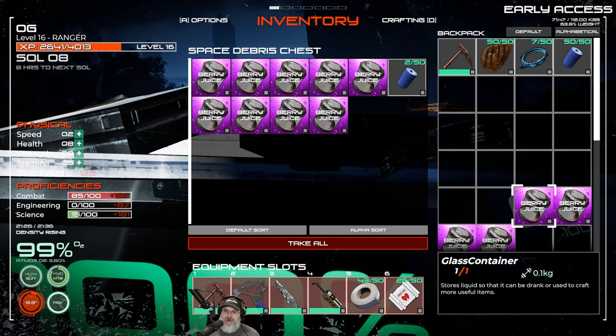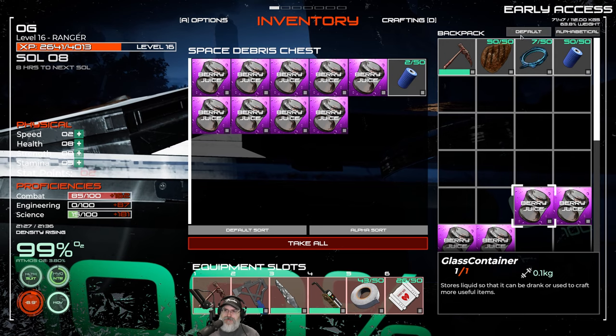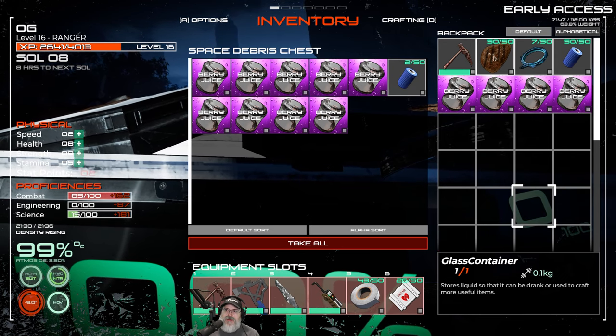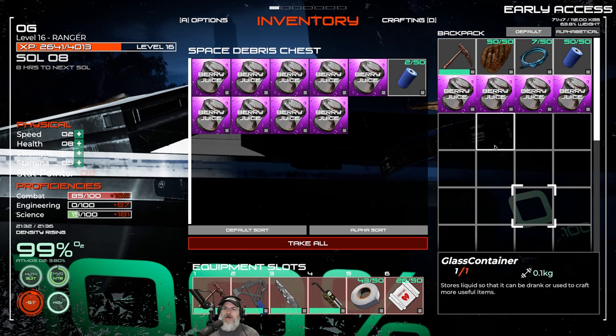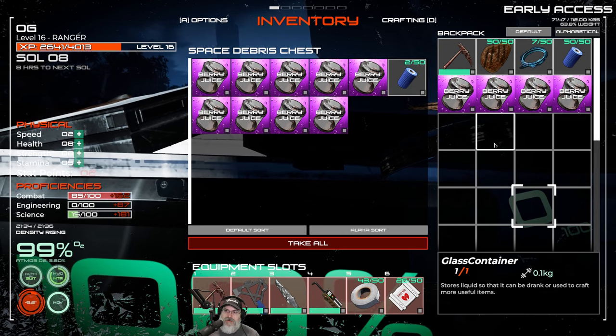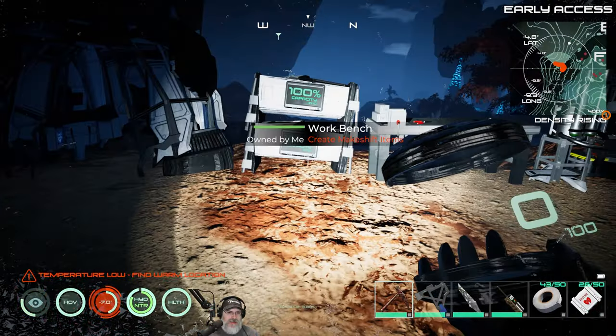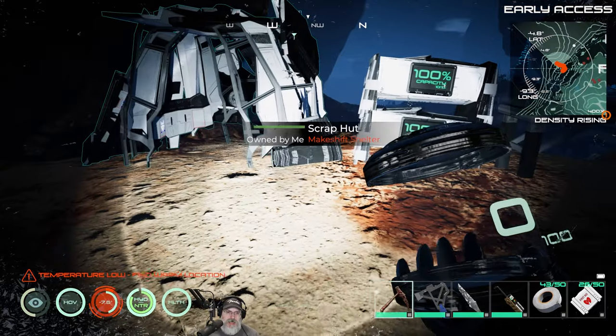We'll take these berry juices with us because it's not that heavy. That'll give us four - so between these four things and the meat we're going to be in really good shape for hydration and nutrition. Good stuff!